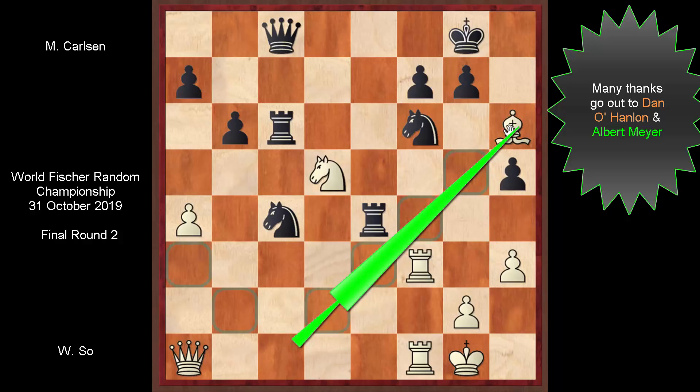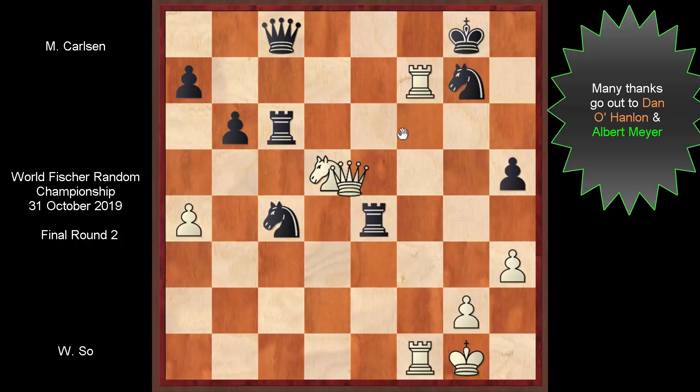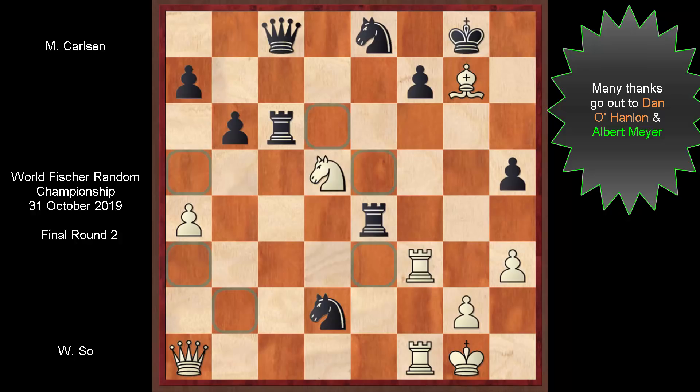What Wesley did was go for a rather intriguing response — it looks crazy because he offered his bishop to open up the position, just like Magnus did in his previous game of round one. Magnus sat on this for six minutes, and when he decided how to avoid taking, he backed off the knight. But it was already dangerous: g7 came off, and should you go on to remove this bishop, there is Rxf7 and the game is over instantly. You simply cannot stop the mate unless you hand over your queen, so this was not an option for Magnus.